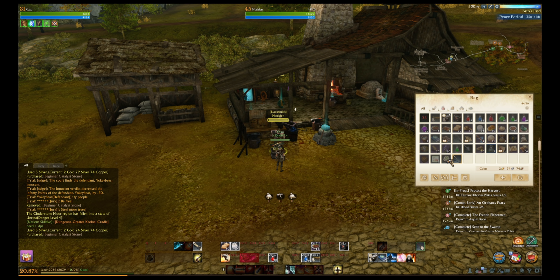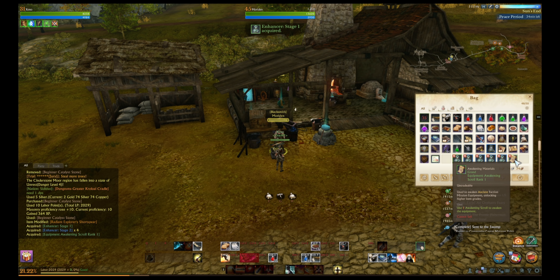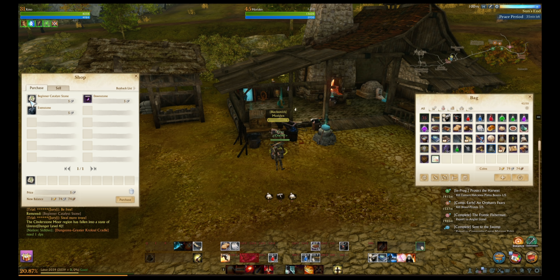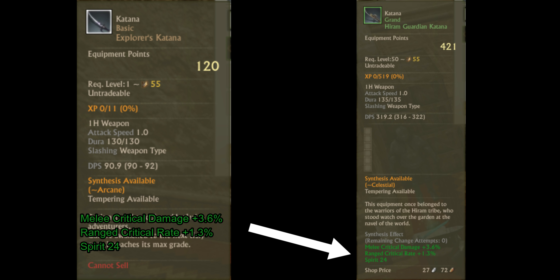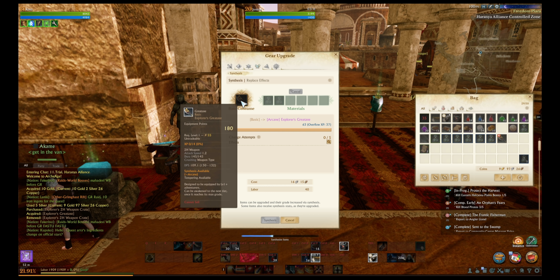Here's the important part: you can break down your quest gear at any time and get back all the infusions and awakening scrolls that you've put into that piece of gear. For example, if you've used four infusions and one scroll on your weapon, you can break down that weapon to get back the four infusions and one scroll. You can do this by going to a blacksmith and purchasing a Beginner Catalyst Stone and using that item on the piece of gear you want to break down. This is important because you cannot do this for your Hiram set.